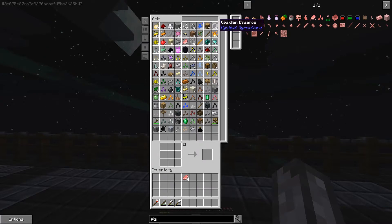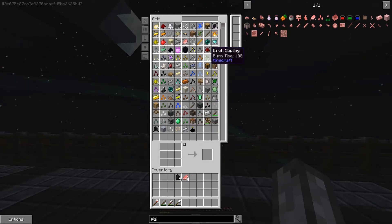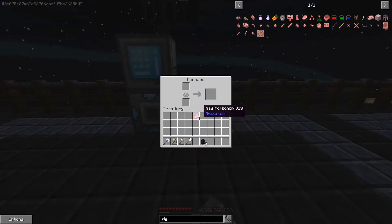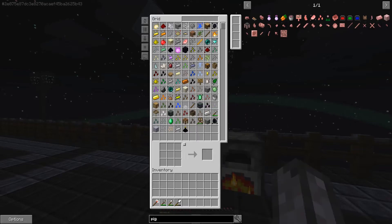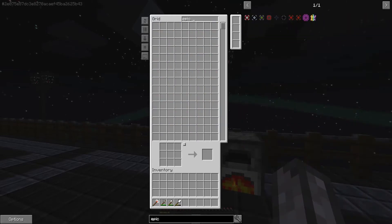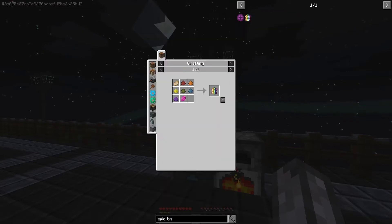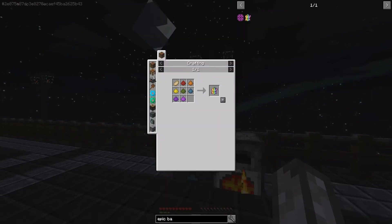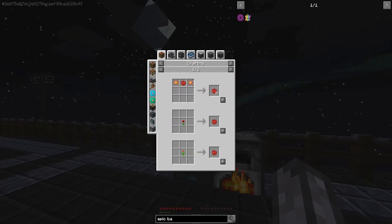Nope - if you just hit R it gives you the recipe. I want coal, I want my furnace. So if we look at Epic Bacon, you can see we need seven different dyes. Rose red... oh dear.